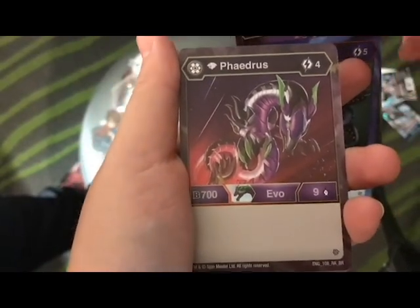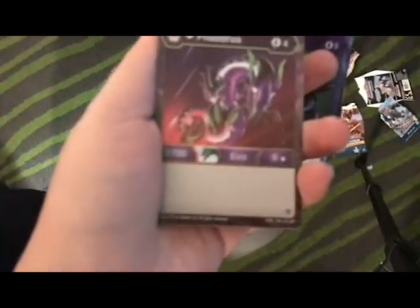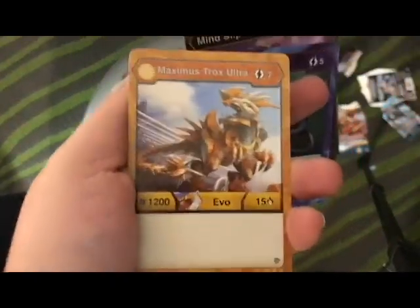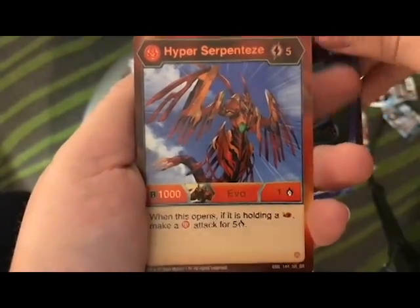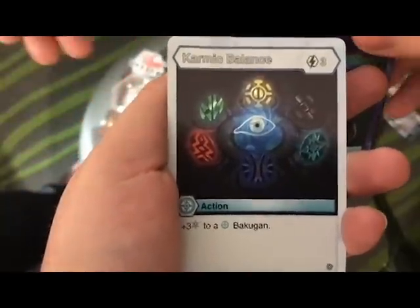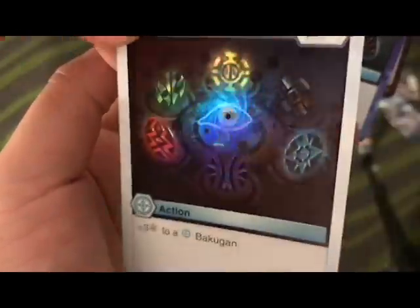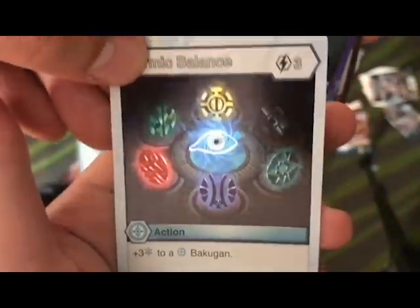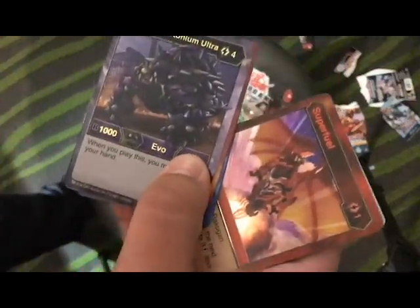Diamond Phagoras, which is gonna be nice. This is very good. Not that great though — Maximus Trucks Ultra and a Hyper Serpent Tease — Matuska's gonna like that. And Karmic Balance — not the best card in the world but a very cool hex foil on it. A Bakugan Elite and a Hex Super Fuel — man, thank you Spin Master for the box with the cards and everything.